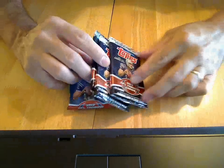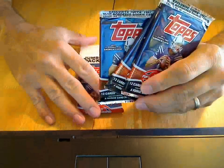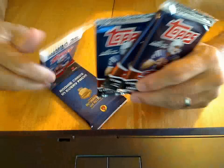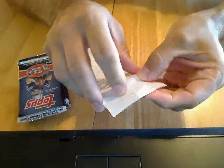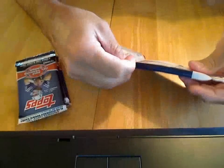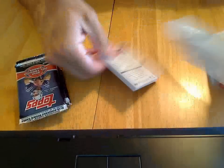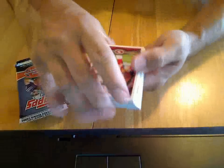I have some more 2012 Topps football. It came out in retail in my area yesterday. I just had a value pack and three more individual packs. I had a really nice card yesterday — Dan Fouts, numbered to 75, a big heavy coin. Pretty nice card. Also I got an Andrew Luck rookie. Let's see what we can get in these today.